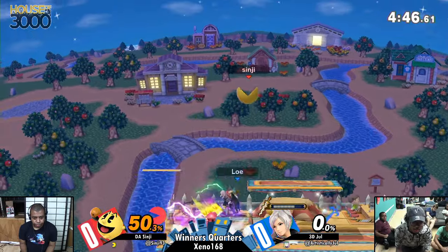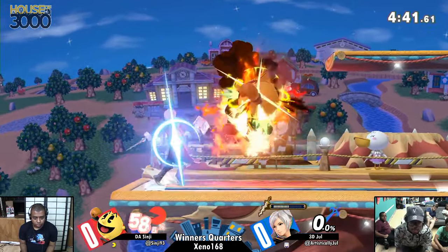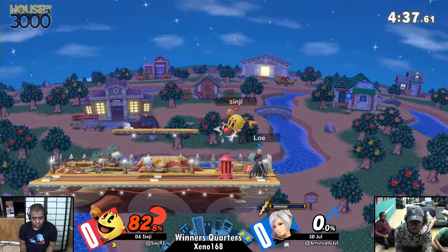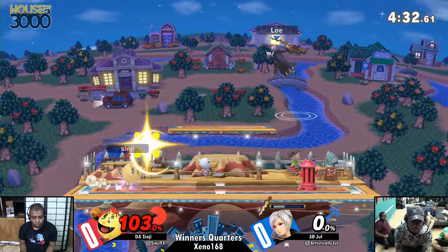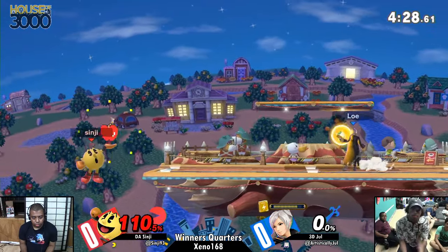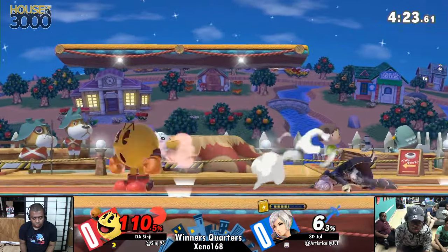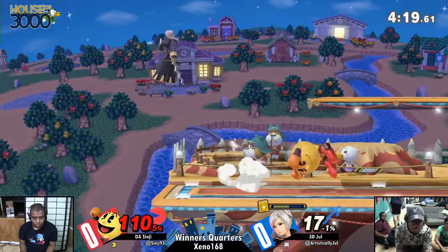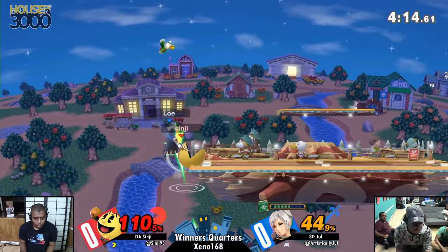I hate seeing gross interactions like that between these two, because they already don't play their characters as intended. Mind you, they play them better than expected. Sinji's definitely within the top two, and Jewel is, I think, the best Robin in the game right now. So if there's any way to play these characters, these two are kind of paving the way. They're masters of their crafts, but because of that, when they pave the way to success, you start seeing the ugly side of Smash.